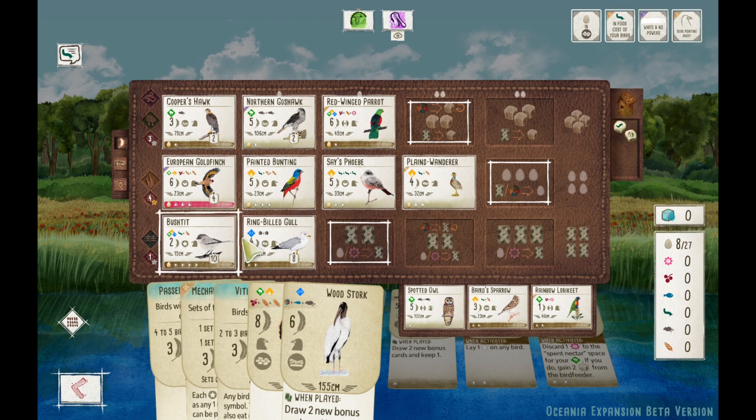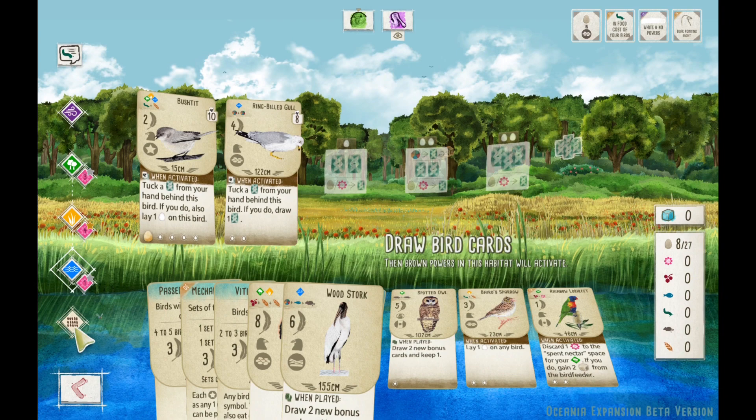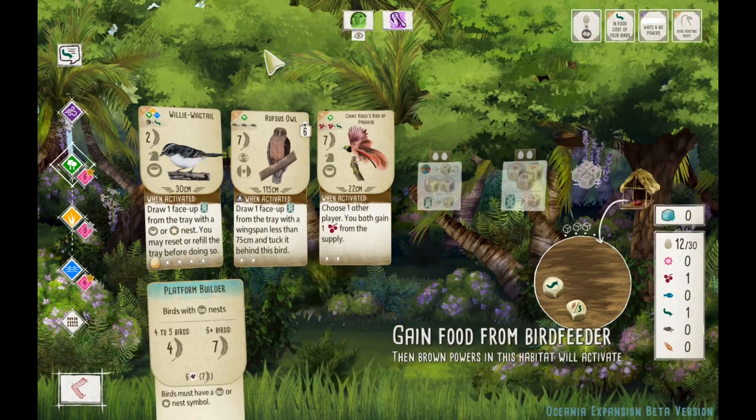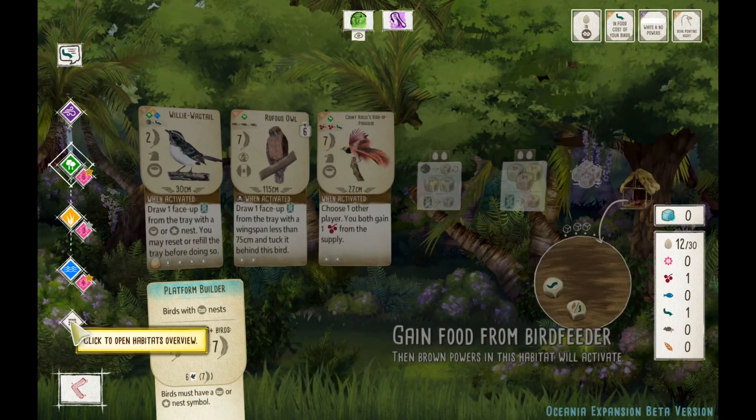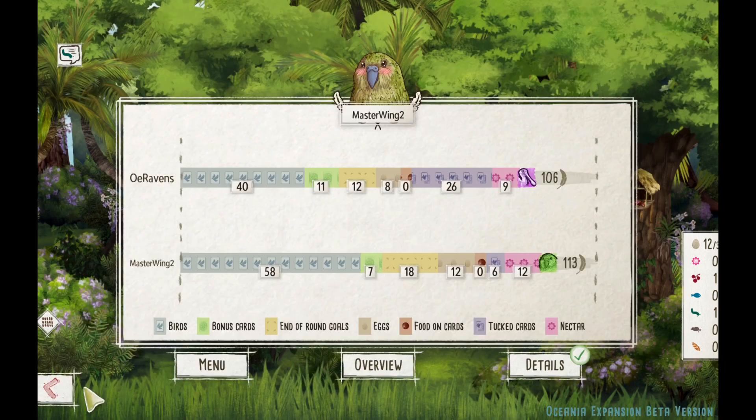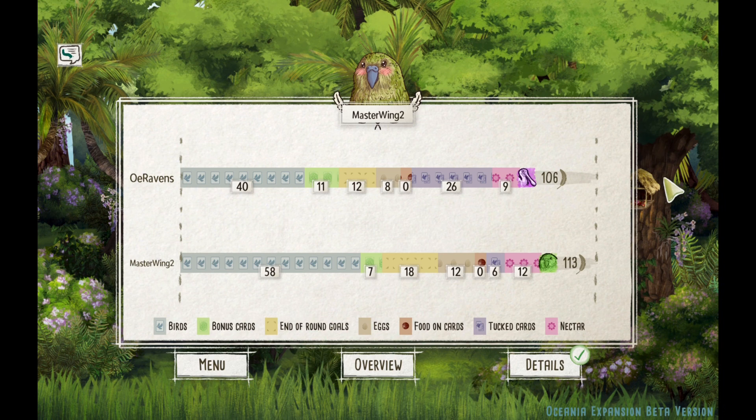I see the Red-Winged Parrot, but not many other Oceania birds. I was wondering if they had Falconer. Rufus Owl, Willy Wagtail, Lapwing, Cormorant, Frigatebird — Oceania, you were great. Thank you for watching. 113 — got the dub. See you next time. Peace.